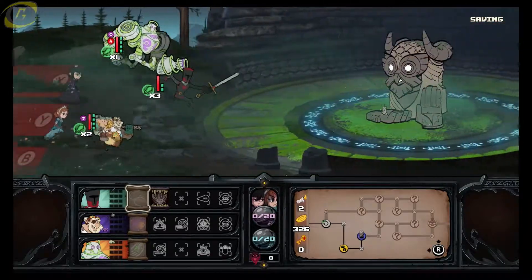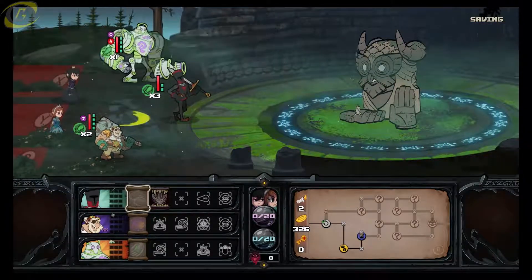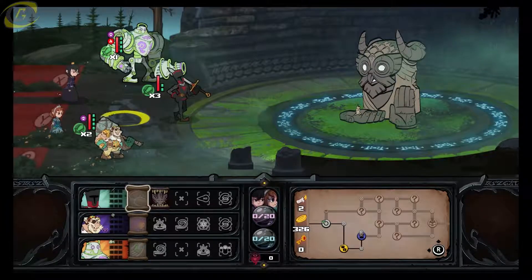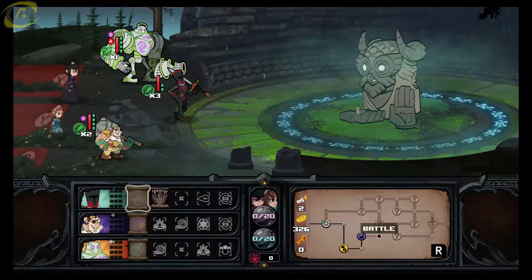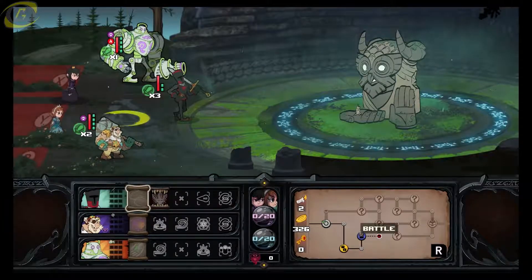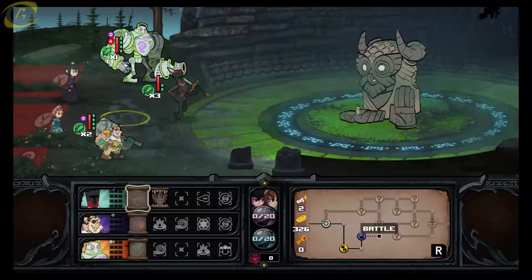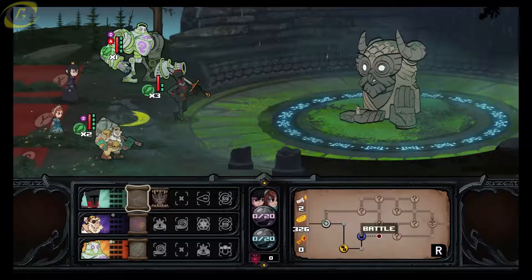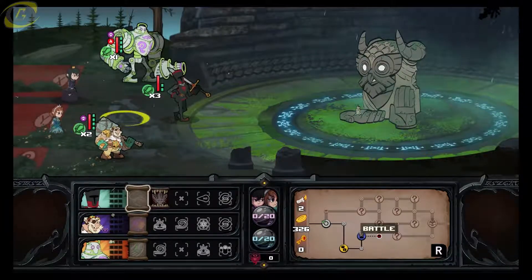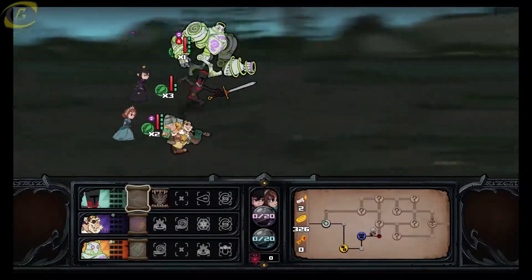Rojo has poison immunity and fire immunity, and Car has poison immunity. Later on we'll try to get items that will give everybody immunity to both fire and poison so we don't get hurt from certain boss fights.